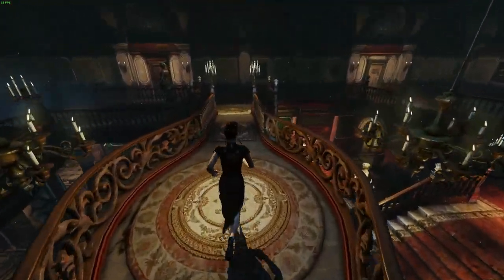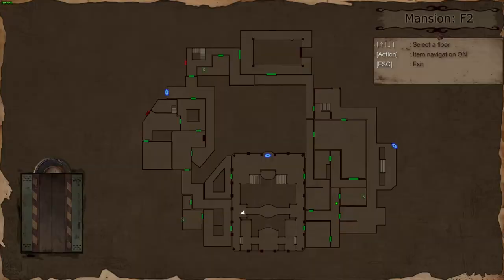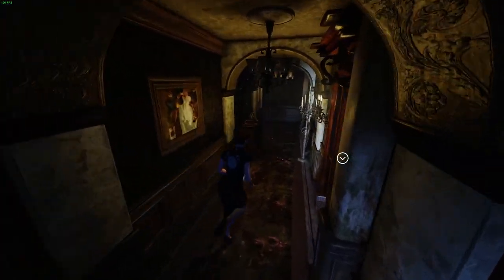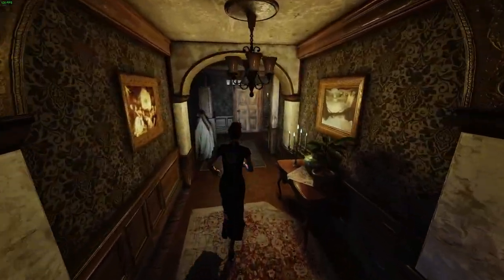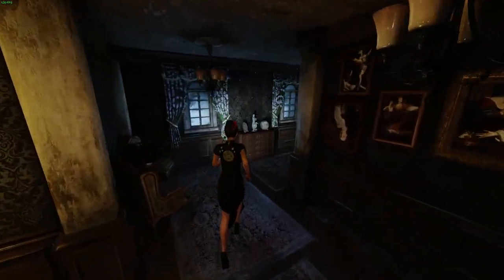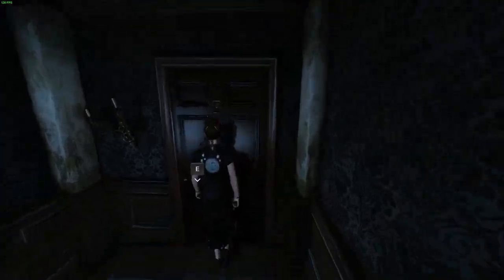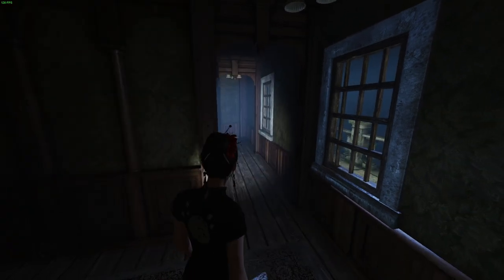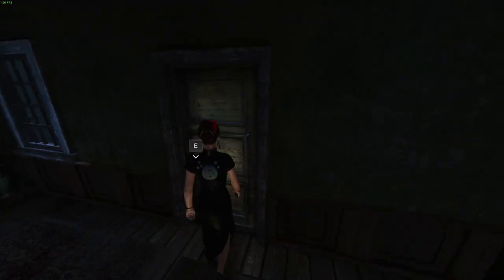Unfortunately this mansion is a little bit too big, so we have to go all the way back through. There is such an impressive amount of backtracking in this game, it's almost insane. I do like the way there are lots of little shortcuts and things that you can open up, but they're not just nice-to-haves - they're literally required. But that's fine, we are getting to the point where we're almost done with the mansion, which is a shame because I like the mansion.